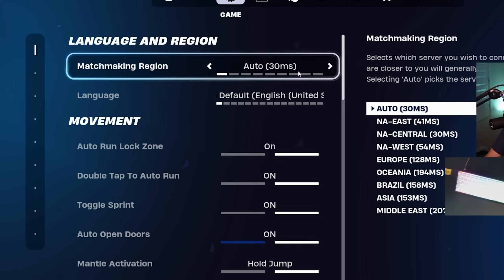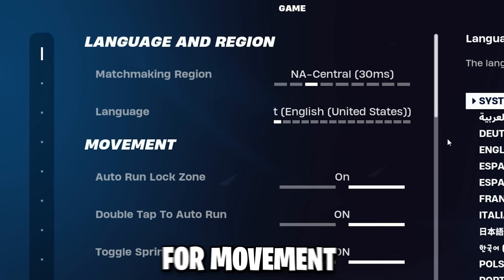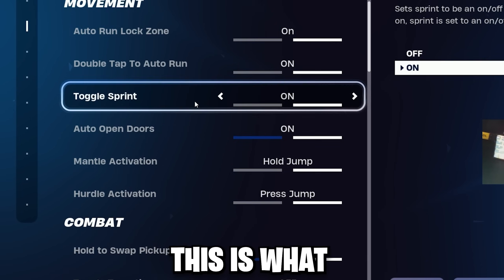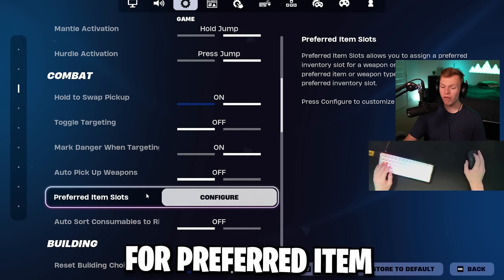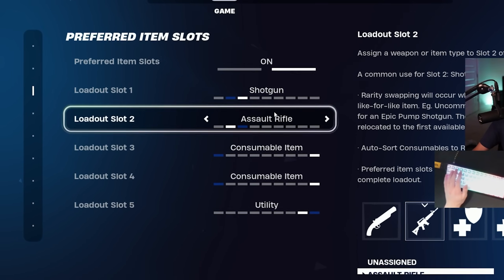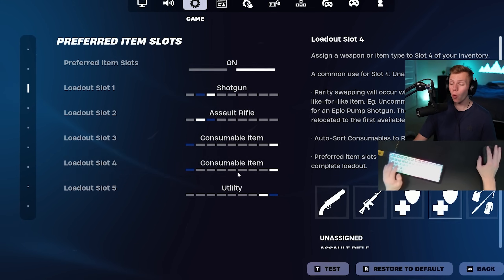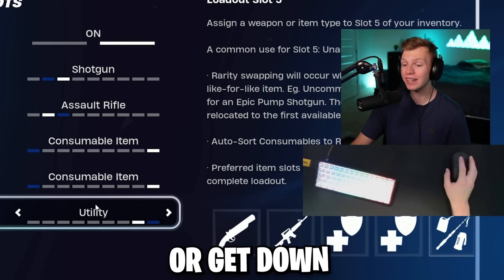Then we can head into the game section. Just in case you are on auto, it's actually better to go in and set the server to the one with the lowest MS. For movement, most of these are just personal preference, but this is what I like and what most people use. Down to combat, this is what I'm rocking. For preferred item slots on keyboard and mouse, shotgun is always in the first weapon slot, usually AR in the second — sometimes an SMG. Then it's usually two heals and always a utility in the last slot to get away from fights or get down from height.